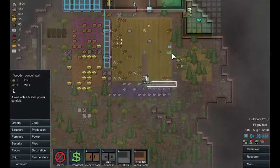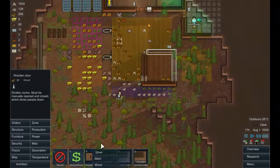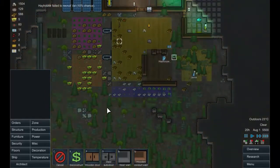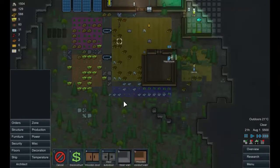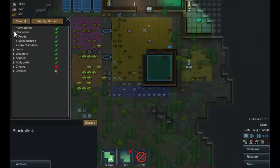How about like this? My Hay House likes the idea. OK, and we'll put a wooden door in there. That's no longer a storage area, but that's not a problem - it's all walled off now. We'll put a new storage zone in there. In here, store - we just want to put perishable items in here, so we'll leave apparel in there, we'll leave weapons in there. Raw resources, manufactured goods, textiles and stuff - yep, we'll leave that in there. We should never get food in there.